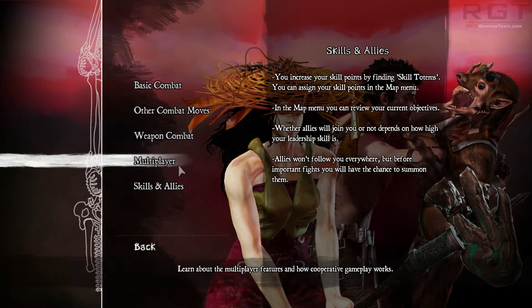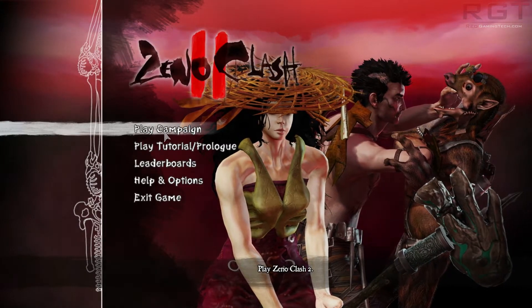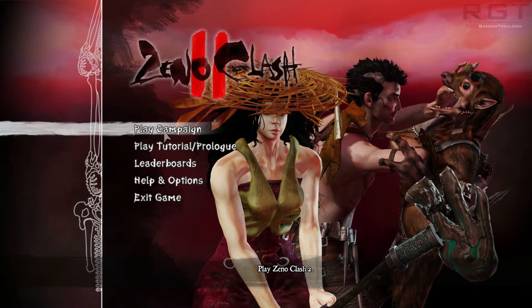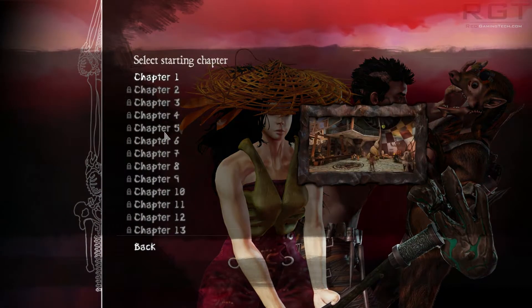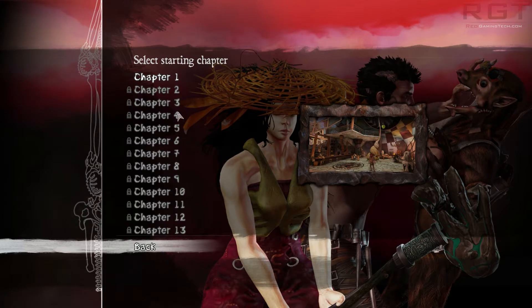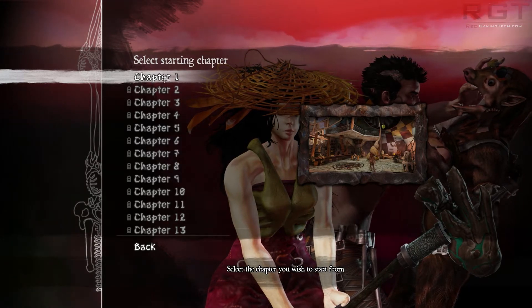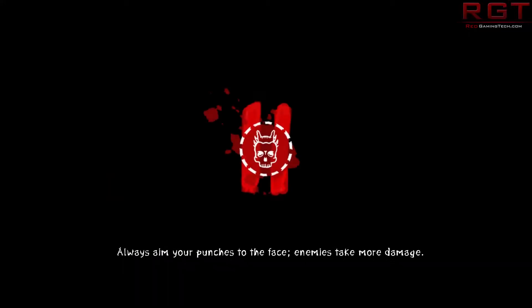There's a how-to-play section but I'd suggest going through the tutorial instead, as it's more in-depth. The tutorial is basically a bunch of dudes you get to beat up. We're playing campaign — there are 13 chapters, which I'm not sure I like or dislike, because it makes the ending and storyline more obvious. Starting Chapter One as single player. The game reminds you: aim your punches at the face, as enemies take more damage there — a bit like real life.